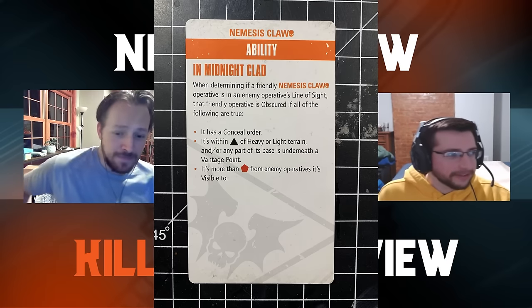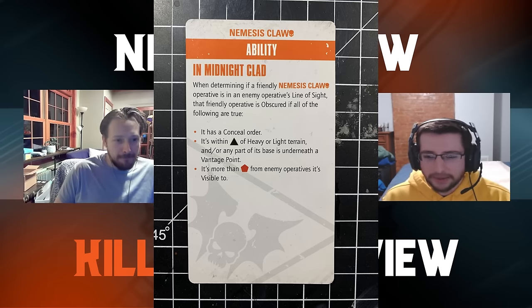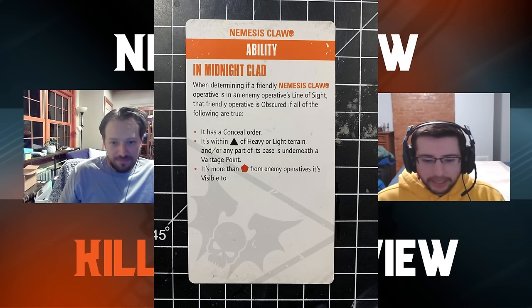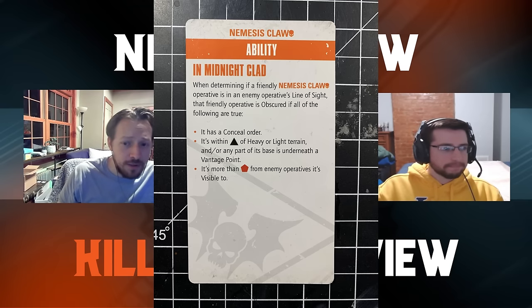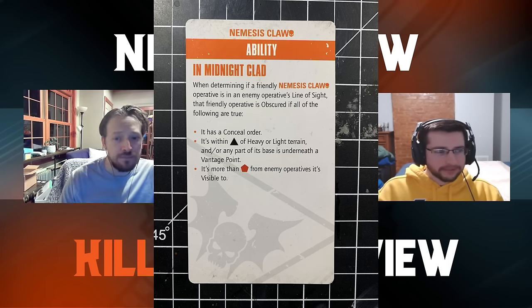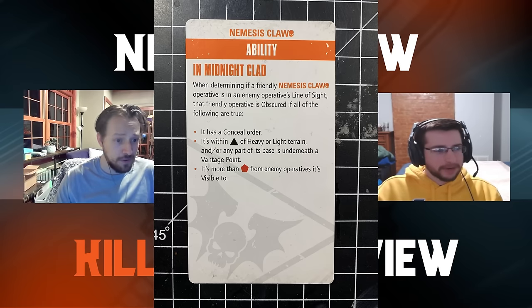They have a very unique ability called In Midnight Clad. When determining if a friendly Nemesis Claw operative is in an enemy operative's line of sight, that friendly operative is obscured if: it has a conceal order, it's within one circle of heavy or light terrain, and it's more than six inches from enemy operatives it's visible to. Basically, if your opponent does not ignore obscuring, this is really helpful for staying safe in your deployment zone. This team actually got a lot better against Vet Guard today with the new balance data slate, because the spotter's ability got changed.